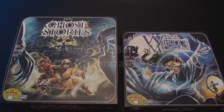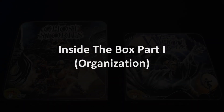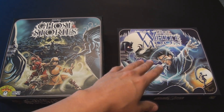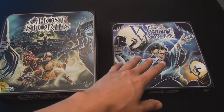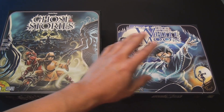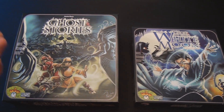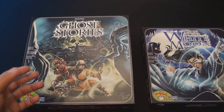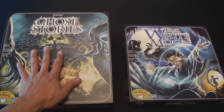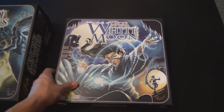The first thing we're going to do is open up the box and show you what comes inside. I just wanted to let everyone know that I have fit all the components from the White Moon expansion inside of the original Ghost Stories box. So we're not going to see any of the components from the White Moon box — what I will show you is the insert. Let's open up White Moon and see what comes inside.